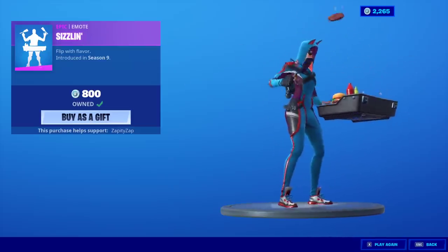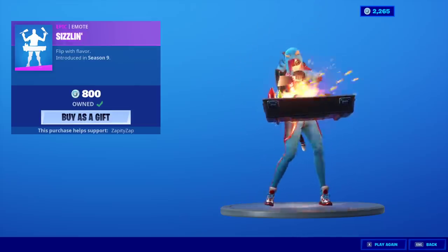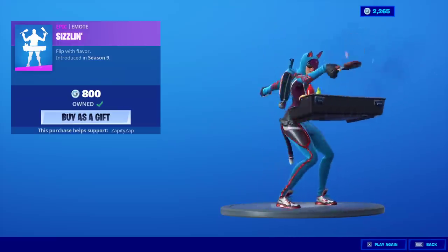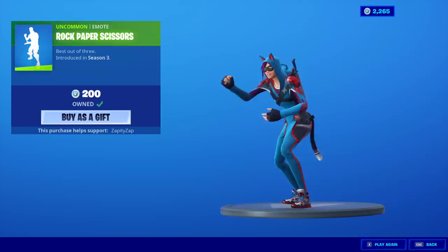You can't get rid of the tail it seems like, and I feel like that might annoy a few people, because people didn't like the little thing in the back of Lynx's head. It doesn't really bother me too much. I wonder how it's going to interact with back blings though. And rock, paper, scissors emote.